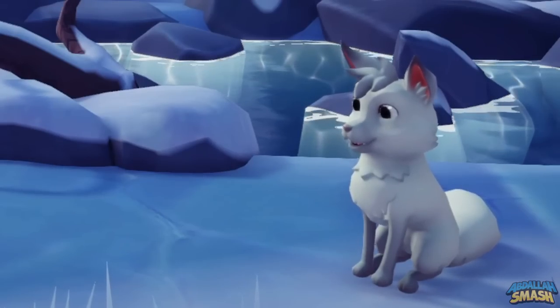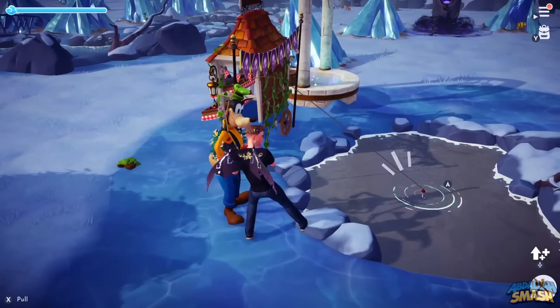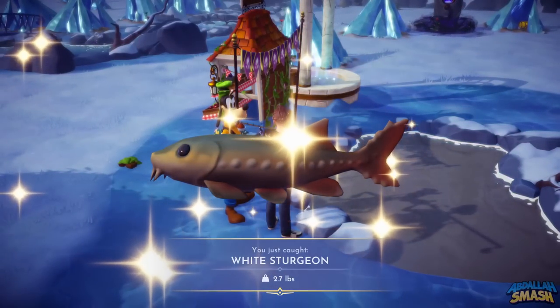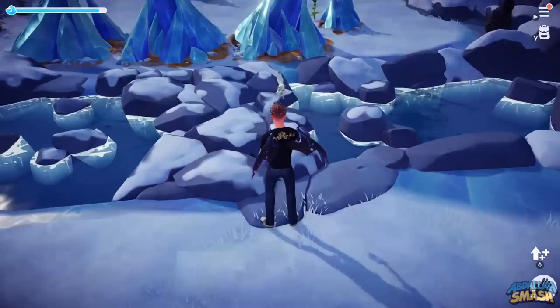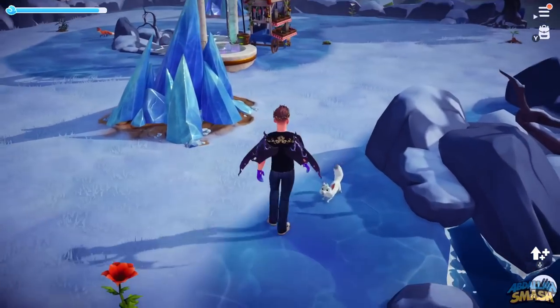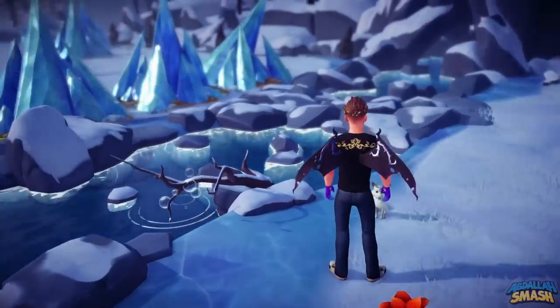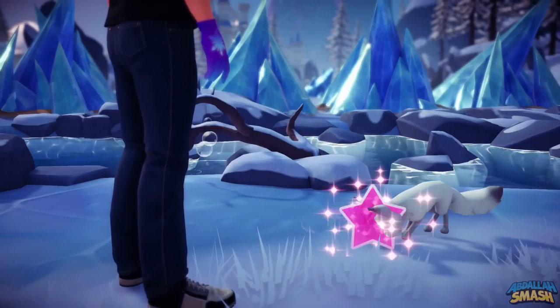Next up is the foxes, found in the Frosted Heights. Their favorite food is white sturgeon, found in the golden fishing spots within Frosted Heights. They also enjoy salmon, so feel free to fish for those right there. Their approach is the exact same as the rabbits — all you have to do is chase them around three to four times until they stop, and then you can press the approach button.